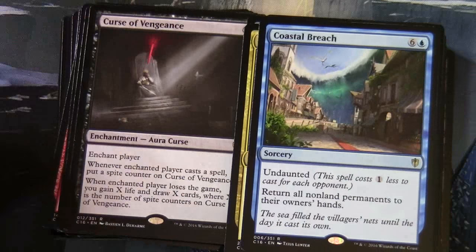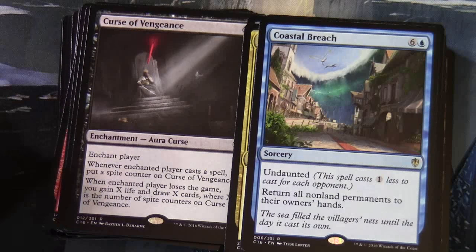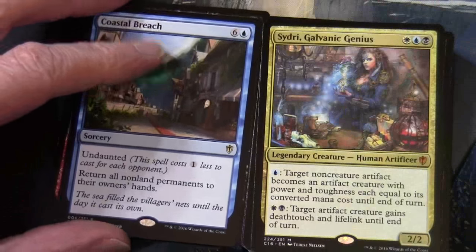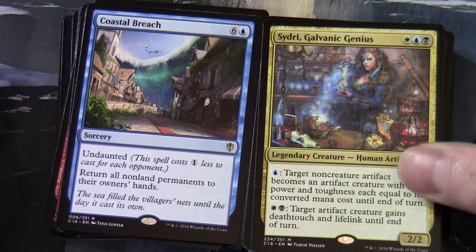Coastal Breach: six and a blue sorcery with Undaunted — this spell costs one less to cast for each opponent. Return all non-land permanents to their owners' hands — obviously very much at home in a multiplayer game space. Another legendary creature: Sydri, Galvanic Genius. One blue-black, 2/2 legendary creature Human Artificer. Target non-creature artifact becomes an artifact creature with power and toughness each equal to its converted mana cost until end of turn. One and a black — target artifact creature gains deathtouch and lifelink until end of turn.